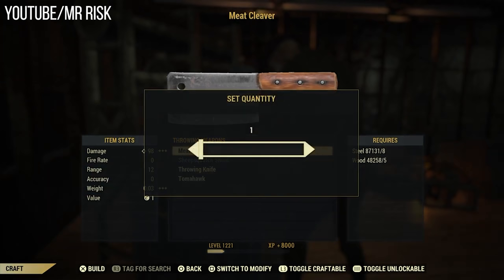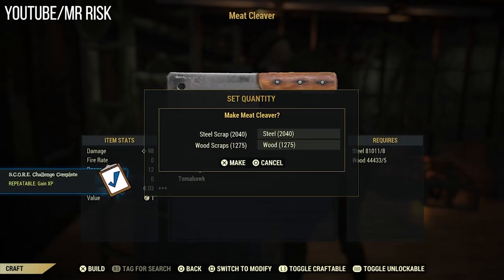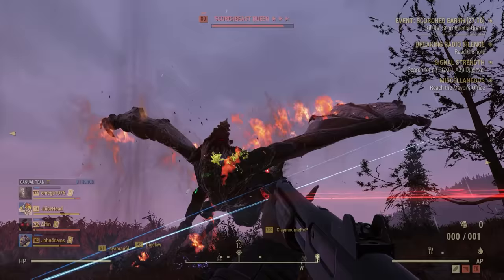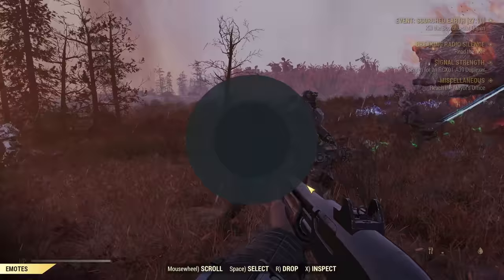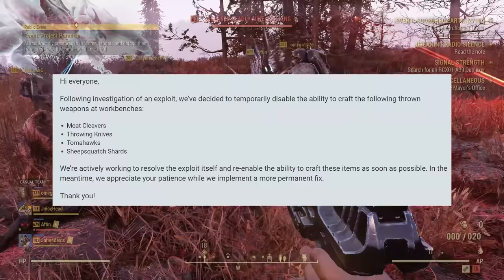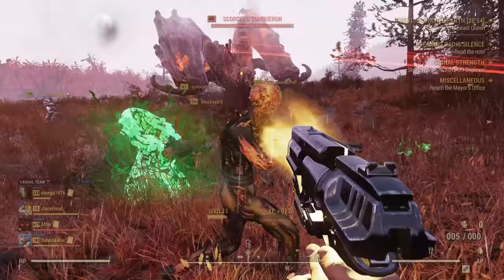Experience is the most important part here, because you could stack this with experience amplifiers and get literally thousands of experience per second. In Fallout 76 right now, experience allows you to progress the season. People were abusing this exploit — enabled by the new bulk craft and bulk disassemble feature — and completing the season in one day. This was live for about two days after the patch, then Bethesda disabled crafting meat cleavers and several other affected items.